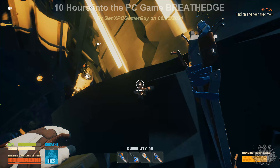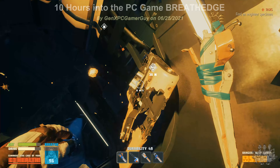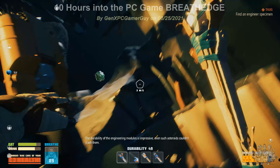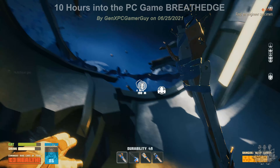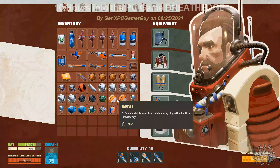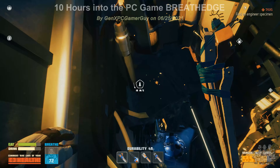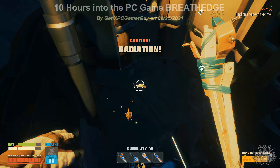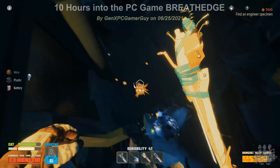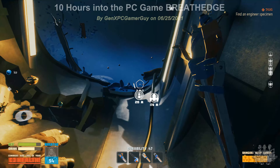Let's take a look over here — some wires. The durability of the engineering modules is impressive; even such asteroids couldn't crash them. Still got plenty of oxygen. Still no glass. Let's see what this junk is — radiation, doesn't seem to be at the danger level. Looks like more food, goo, and titanium.